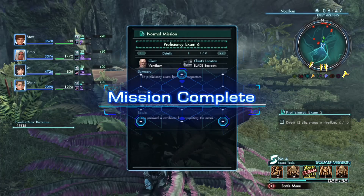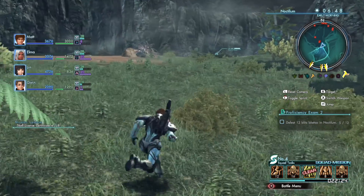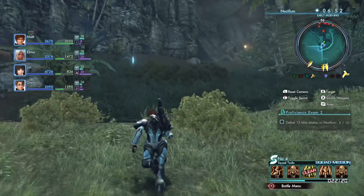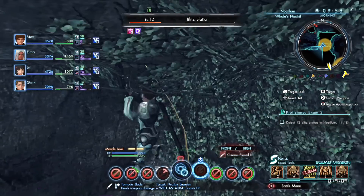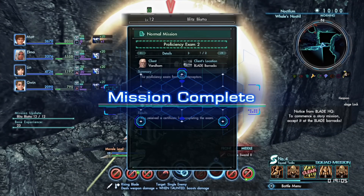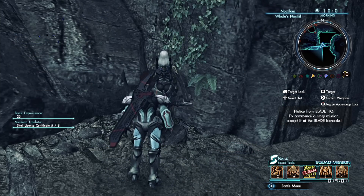On my way back to the cave, my frontier nav ticked over and because I have it over 15k, I completed proficiency exam number six — not bad. Then, that was the final one — bam, proficiency exam number two has been completed. Sweet. Now that we're done with that, let's move on to proficiency exam number three.